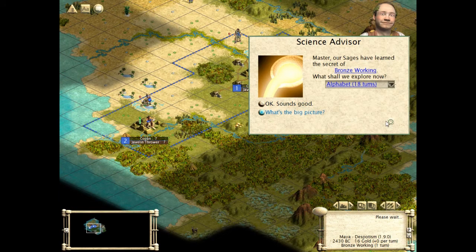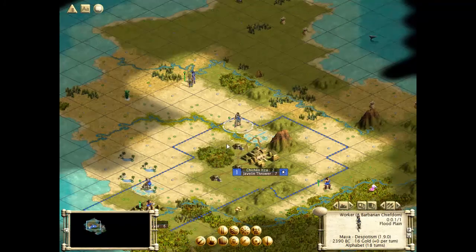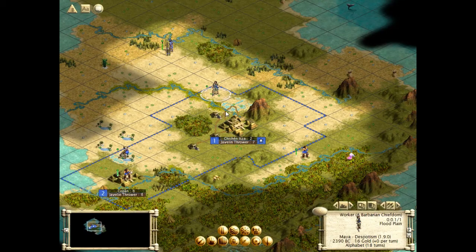Bronze Working — yay, good. I want to keep pushing this way. I want the libraries and stuff. This is the worker. Why don't we work on Chichen Itza still? I suppose we could do that and grow faster. I want the next javelin thrower before we grow to size 3, which should be okay. We need another settler — we need to spread out before we can build up.